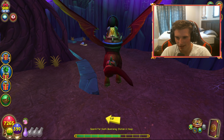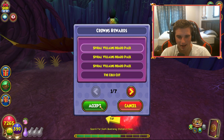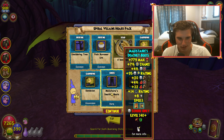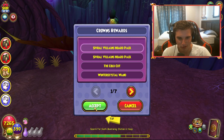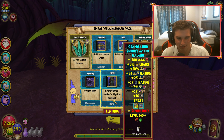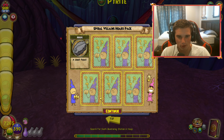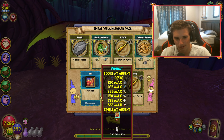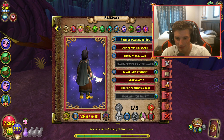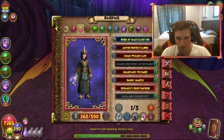I should probably go ahead and open up the extra packs — the Spiral Villains Ward pack. You never know, maybe I'll get something really good. Skeletal sneak — yeah, nothing too good there. Oh hey, there we go — we got the Grandfather Spider robe! I'll go ahead and show that off real quick as well. One more chance at the mount — come on. No, okay. Well, that's a rip — we didn't even get the pet either. It's a little bit surprising. There's the robe right there — nothing too crazy, looks like Grandfather Spider though, for sure.